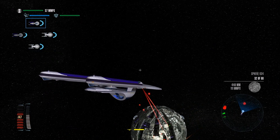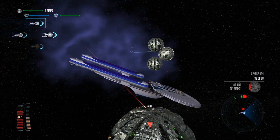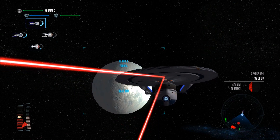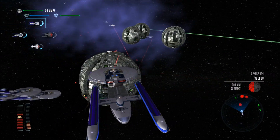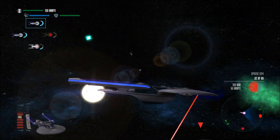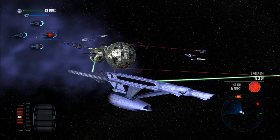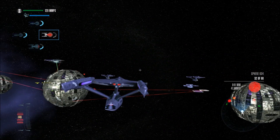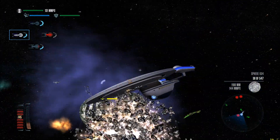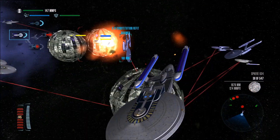Phasers fire — there we go. That had to be a very close-range phaser burst. Look at all the allied torpedoes coming in — it's beautiful. This guy's having severe problems though. We just lost the starboard nacelle on this Borg sphere. He's taking a hit here. Can he still defeat us? Is that even possible after all this?